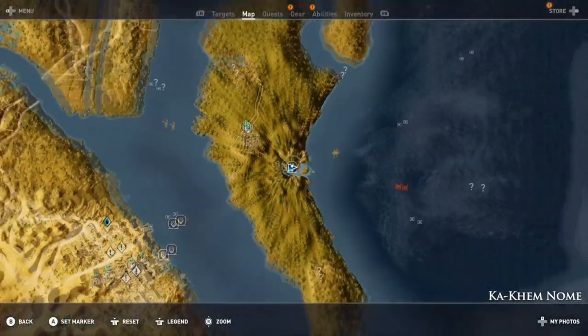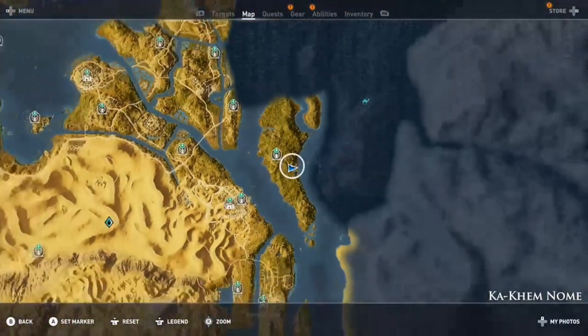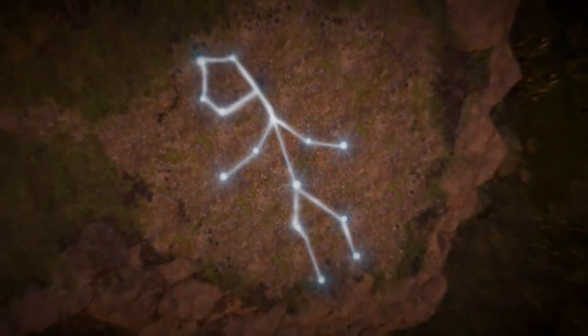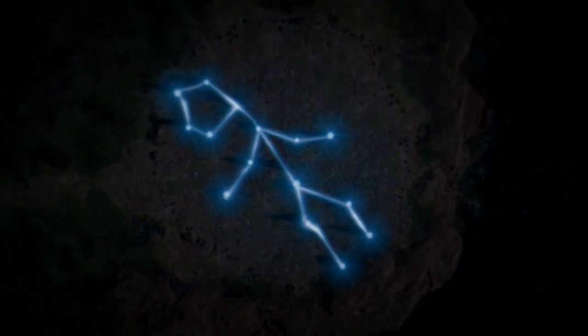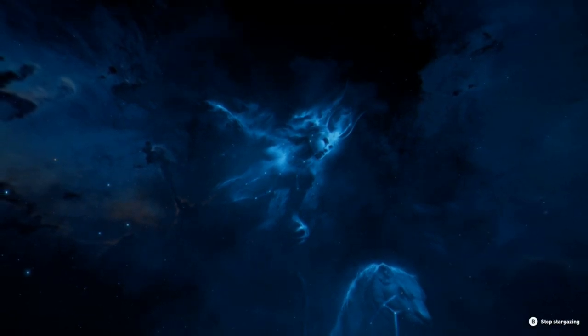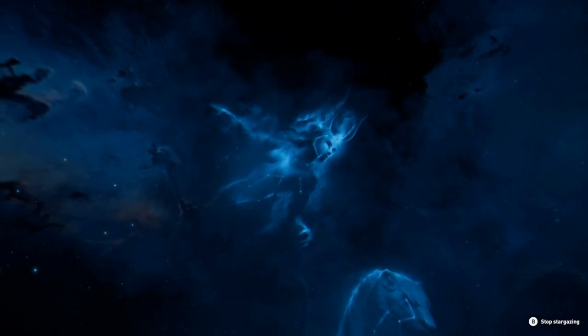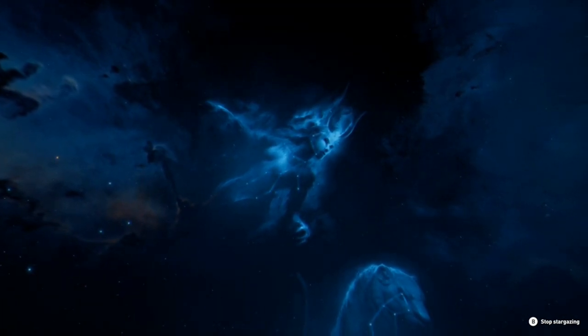Coming up next is going to be the Hathor Stone Circle, in the middle of Khakim Nome, maybe a little southeast. Something happened with my recording and it doesn't show me actually getting it and that whole process — it just goes right into it and it's already there. That was kind of my fault. But it's going to be the Hathor constellation.